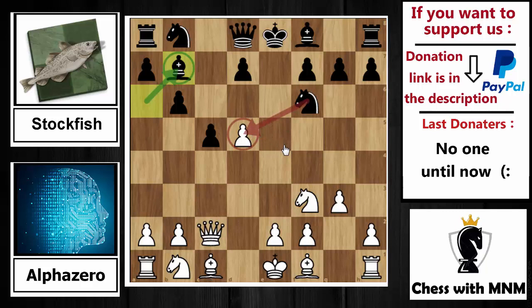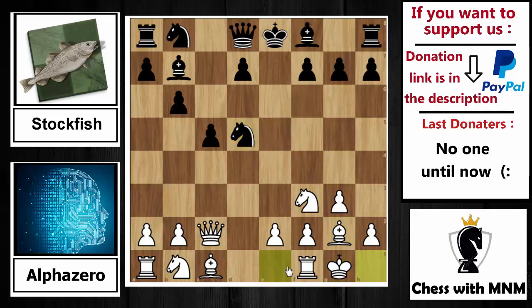AlphaZero says: I'm not interested in the pawn capture — I'm interested in developing and activating my pieces. Stockfish says: okay, let's capture it — knight capture on d5. AlphaZero simply castles, and until now AlphaZero has sacrificed his first pawn by allowing knight capture on d5.